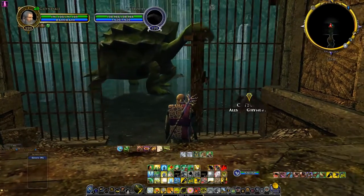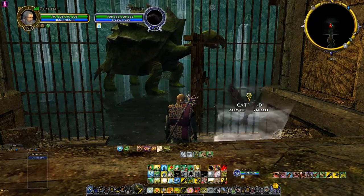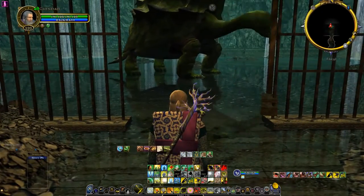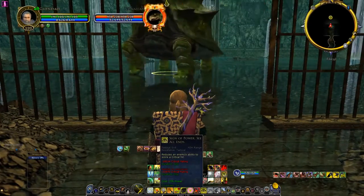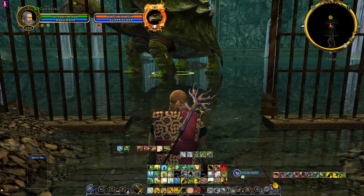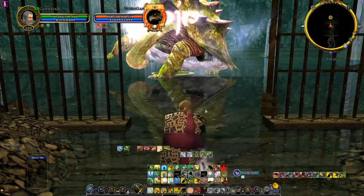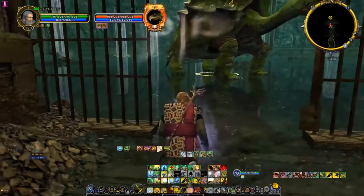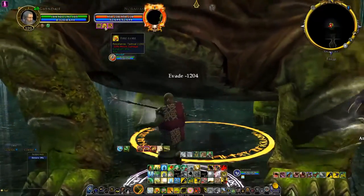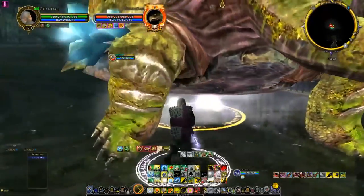Defensive debuffs should pretty much always come first. You would Air Lore your tank. Before combat, you can use See All Ends — it's not going to put you in combat — and put that on your target. You can also use Sign of Power Command before combat without getting into combat. And of course when you start a fight, you use Fire Lore, Frost Lore, and keep Sign of Power Command up every 10 seconds.